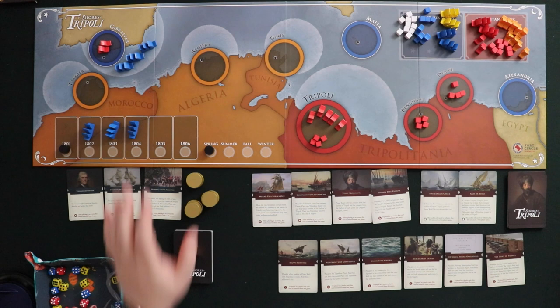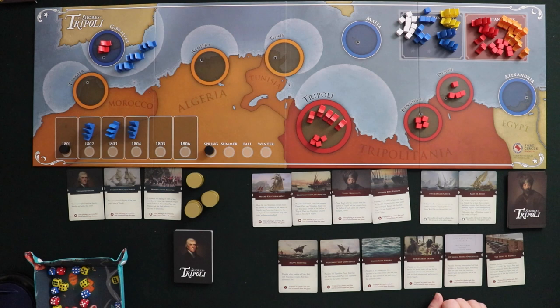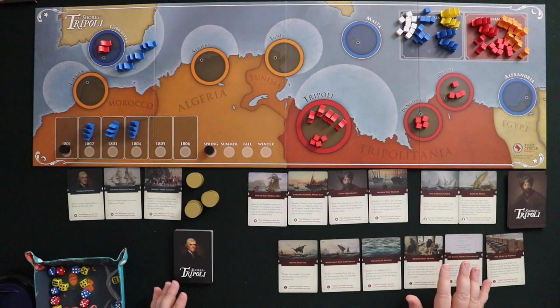The goal of the game is for the Americans to either destroy Tripoli's entire army — naval and land — in one of the later years, or to have fulfilled enough conditions to force a peace treaty, which requires a lot of battle and area control. The pirates just get to take the money and run, or sink enough ships in naval combat that it's over.